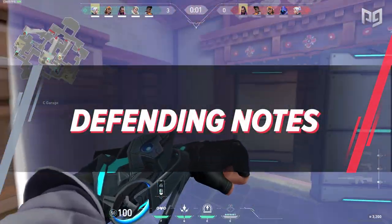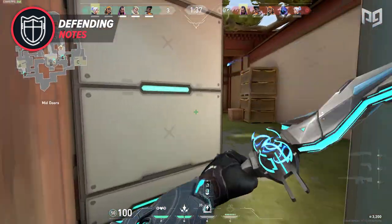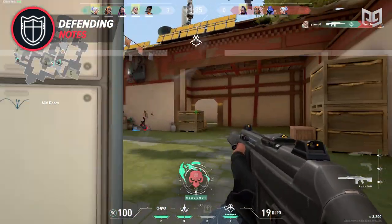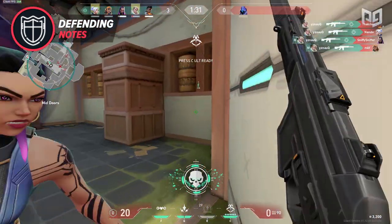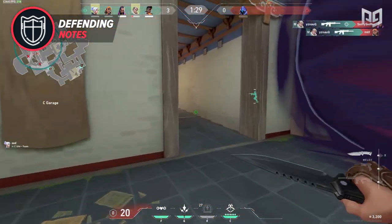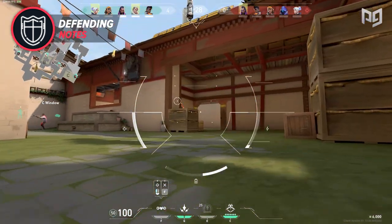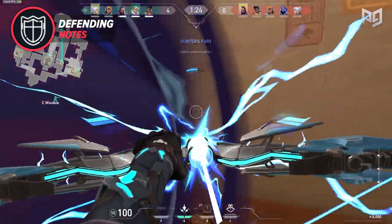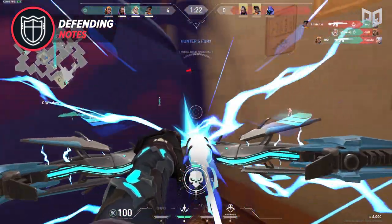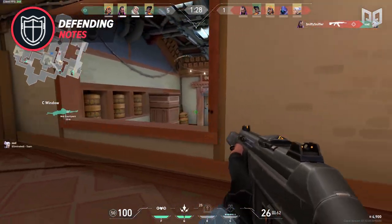If your team is looking to take C site, your recon darts are best thrown from the A long area. You can try from garage, but the angle doesn't always allow for easy arrows without bounces or convoluted lineups. Sova is great at setting his team up for success — not only for establishing early map presence but also for executing onto site. He is by far one of the best agents for doing either, with the exception of other initiators like Breach or Skye. What sets Sova apart is his ability to gain information from extreme distances.